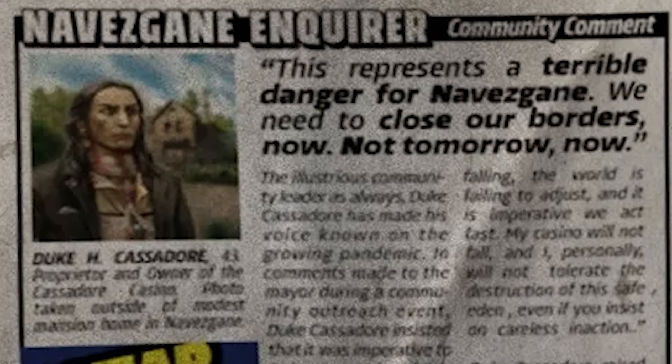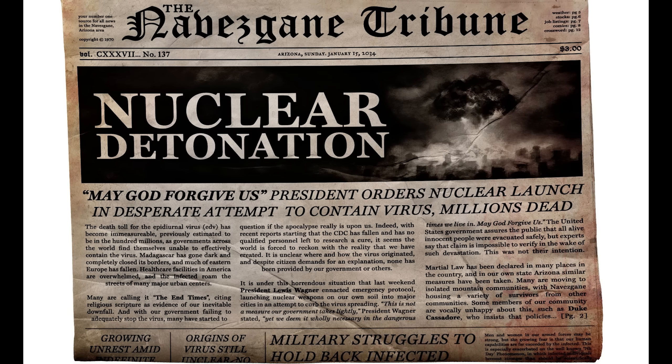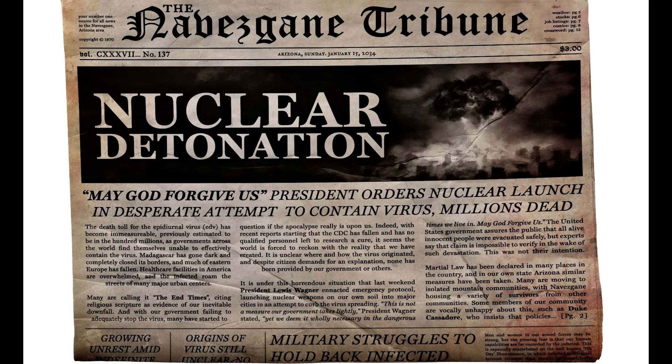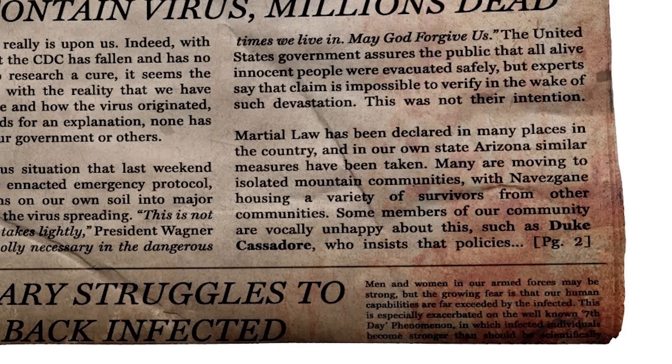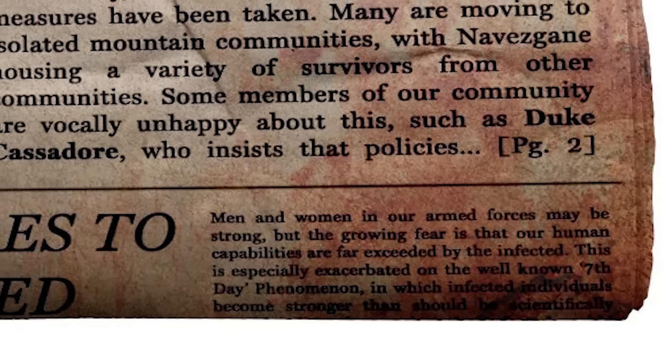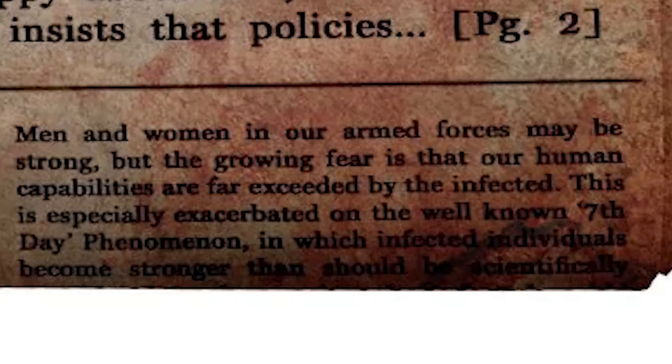This here is the Duke — Duke Cassador — the guy that the Duke casino tokens are named after, who is very outspoken about protecting Navezgane by closing the border. He lashes out at public officials and vows to take matters into his own hands if necessary. The next paper, dated January 15th, 2034 — just about six weeks later — details plans to contain the virus with nukes and the military. The origin of the virus is not known, nor is Higashi Pharmaceuticals or Poppin' Pills mentioned, despite clues within the game that they might have been involved. There is an interesting mention of the well-known yet unusual seventh-day red moon phenomenon, in which infected individuals become stronger than should scientifically be possible.